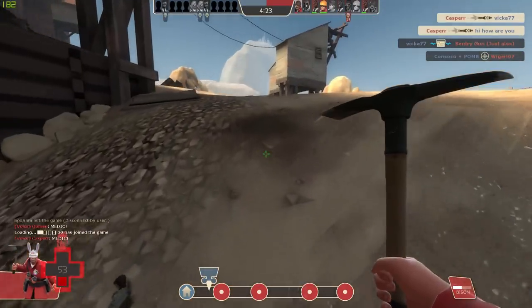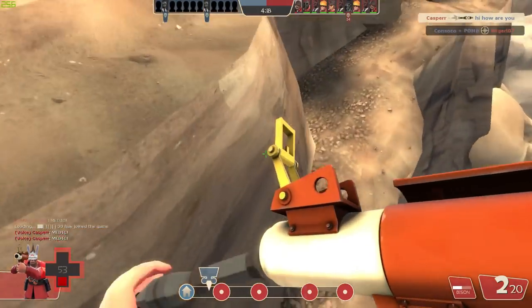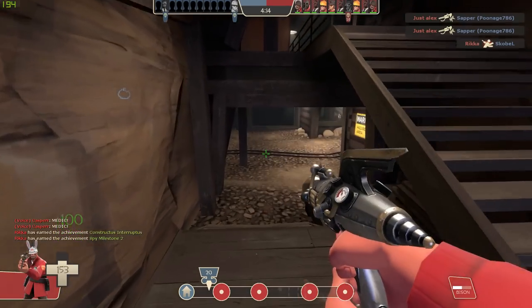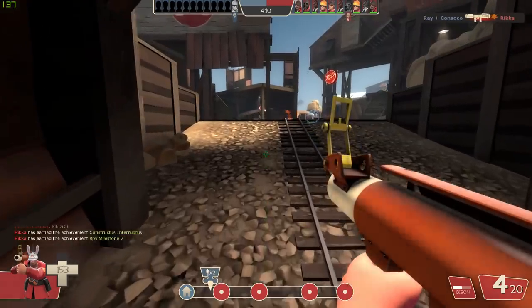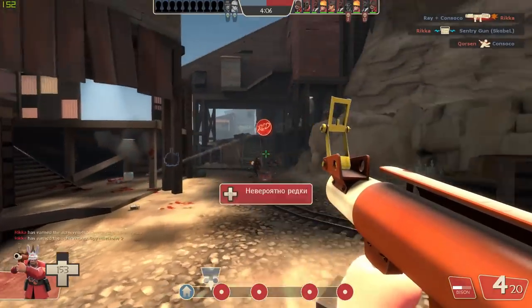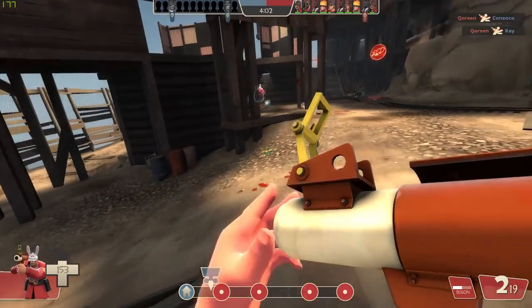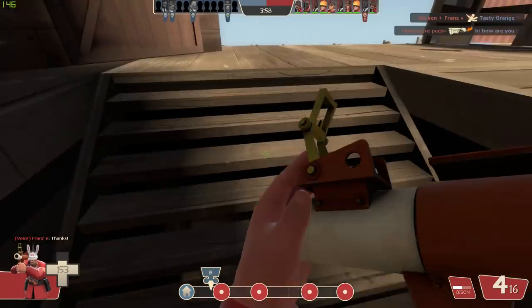I can definitely attest to this being a major drawback of the weapon. When trying to get clips for this video it constantly felt like my projectiles were so easily avoided by the enemy, and it was almost impossible to hit people even in close quarters. To make matters worse, the Bison actually has the slowest moving projectile in the whole game — slower than the rocket launcher or even the flare gun — which makes it extra hard to hit and extra easy for an enemy to dodge.